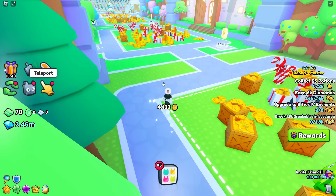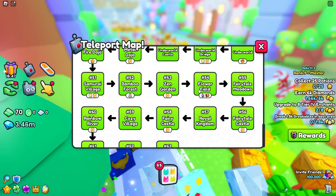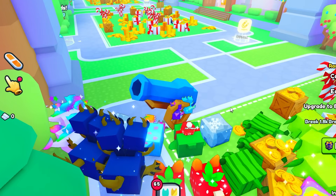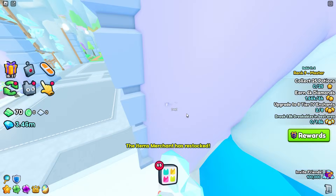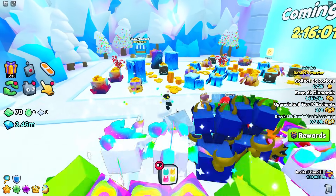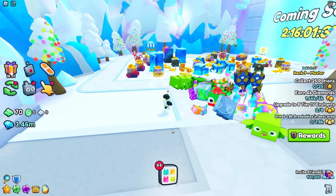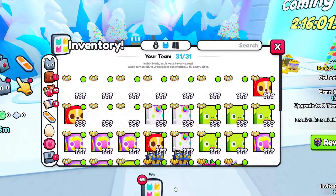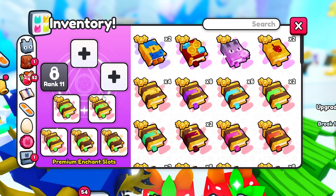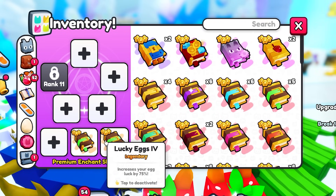First, you want to go to the last area in the game — as of this video that's area 63. It's not showing for some reason, but you want to go to the last area, which contains some of the best chests you can break for a lot of coins and diamonds. There's a specific enchant combo you have to use, so let me go ahead and unequip all my enchants to show you what you need.